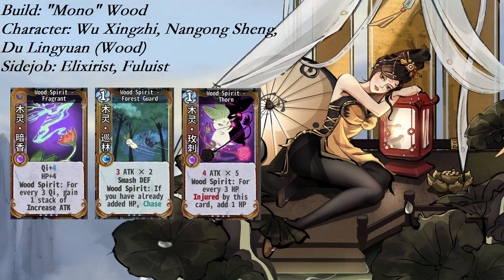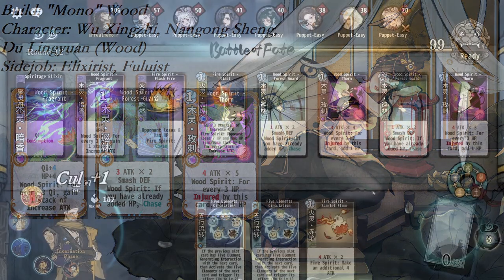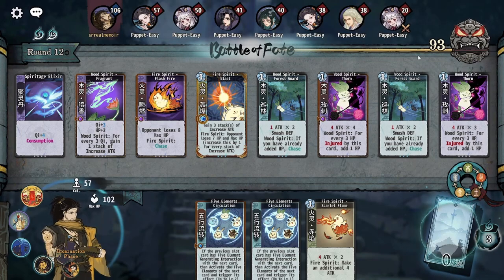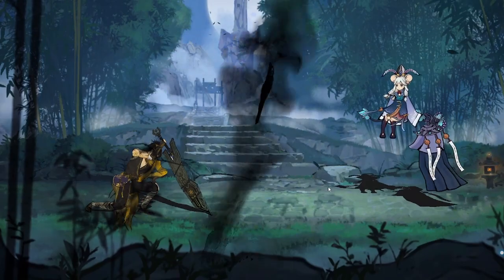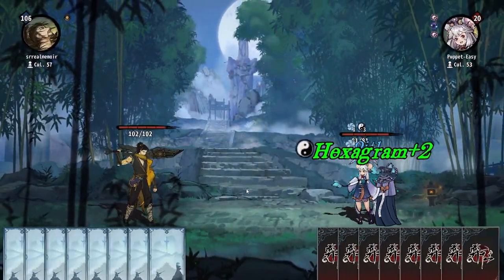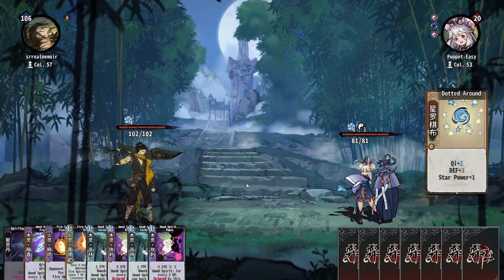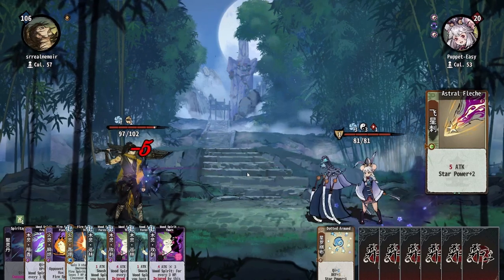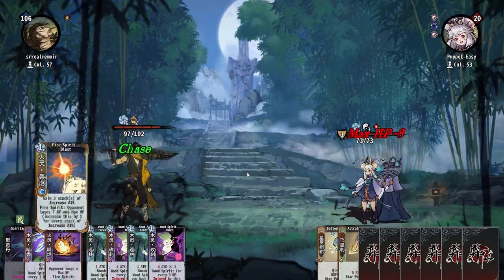Mono Wood is a bit of a misnomer as the deck will generally play a combination of wood and fire cards. The core of the game plan is to use the wood spirit card Fragrant, along with another high chi generating card, to start a fight with 2-4 attack up. From there, cards that chase like Forest Guard and Willow Leaf pair with multi-hitting wood and fire cards to defeat opponents. When everything goes well, you'll be able to win fights on turn 4 or turn 5.